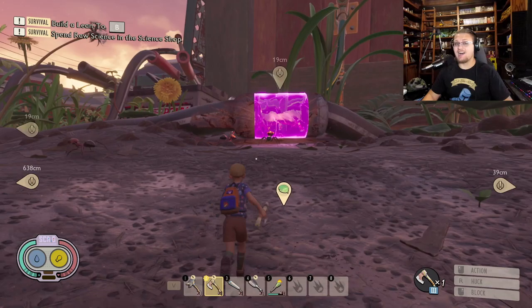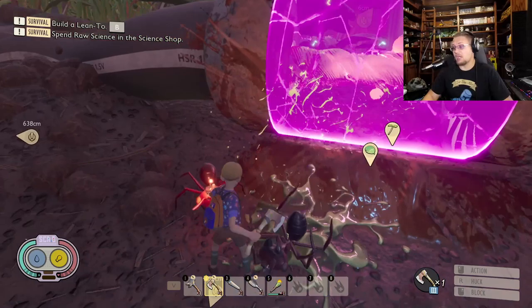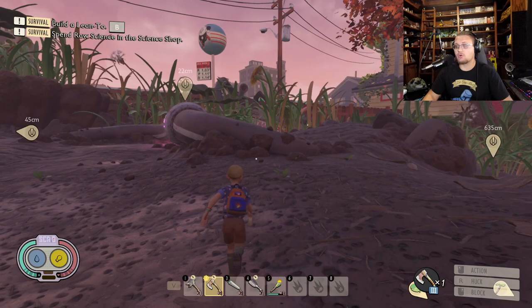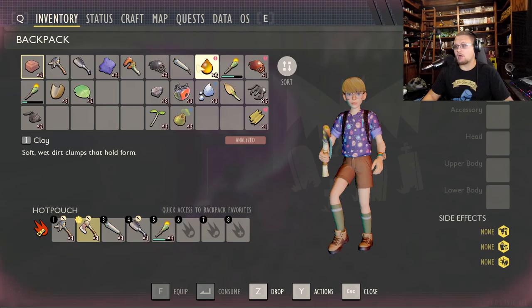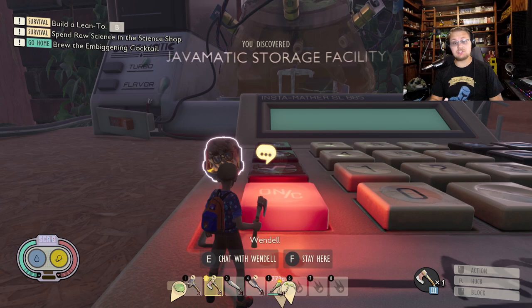This base defense is like a super mixer except instead of defending one point, you have to defend three — three different distinct locations, these giant pink mixer things. This is how you charge it up: you need to go through, repair it, and protect them from all other damage coming their way. Grab your repair tool, get these fixed up, and then we'll go over some tips to help you defend these things.